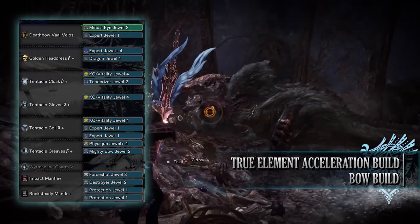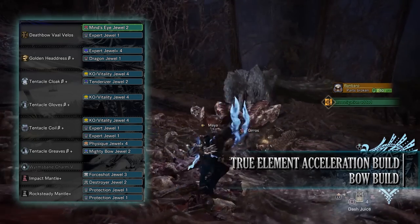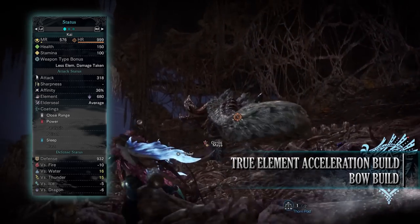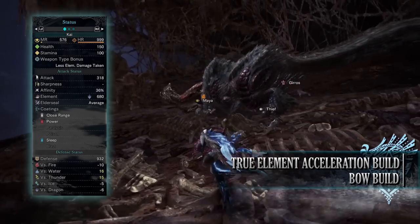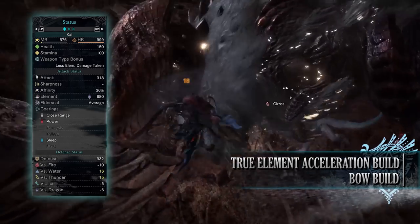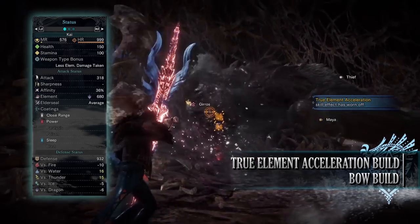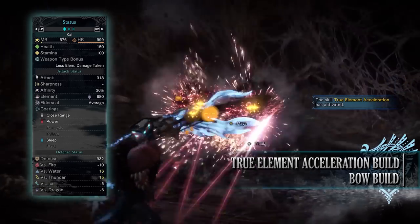For the mantles I've gone for Destroyer and Force Shot Jewels, and with the Rock Steady Mantle I've also gone for Protection Jewels for Divine Blessing. If you've done what I've done here you should have a build with 150 health and 100 stamina, which will be 200 health and 150 stamina on a hunt with relevant consumables. You'll have an attack of 318 with 36% affinity — which will actually be 86% affinity when attacking tenderised monster weak points. You have an elemental rating of 680 with average elder seal and close range, power and sleep coatings.